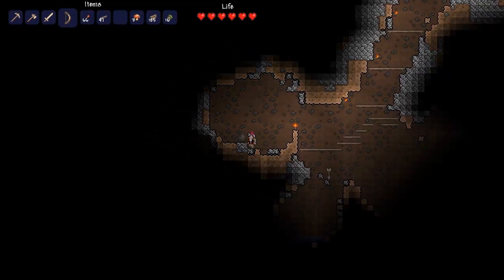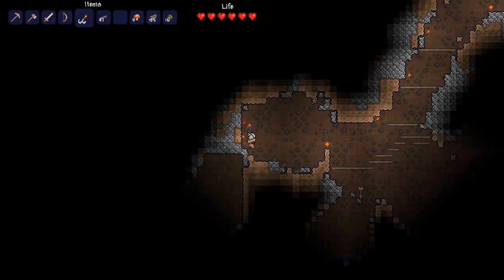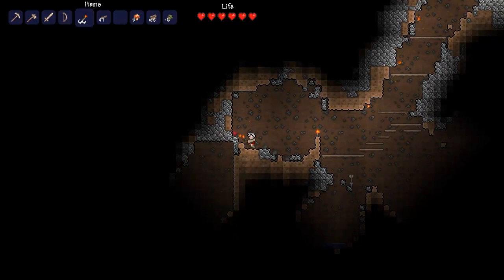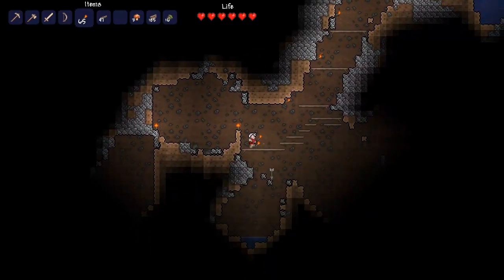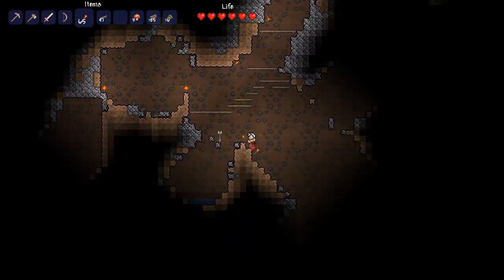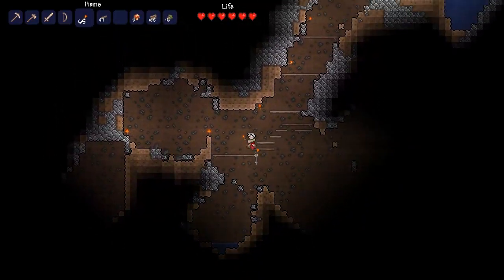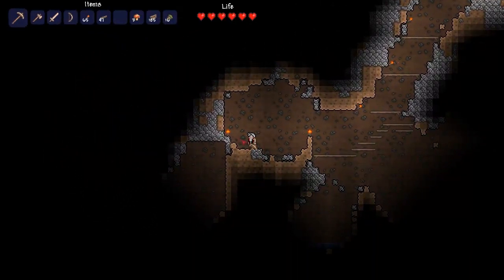The worm is pretty tough. I mean, it's only a couple of arrows from the old copper bow to deal with it, but still, when it catches you by surprise — which is pretty much always — it can be troublesome. Those annoying sounds down there are slimes messing about in water. I don't know where exactly they are, but it's really annoying, so let's see if we can find them.